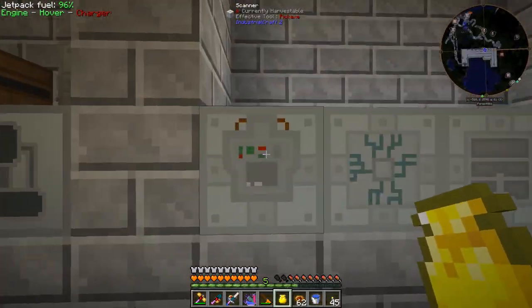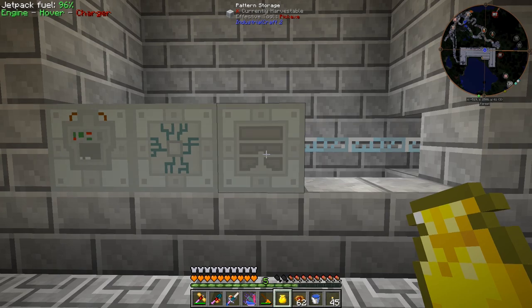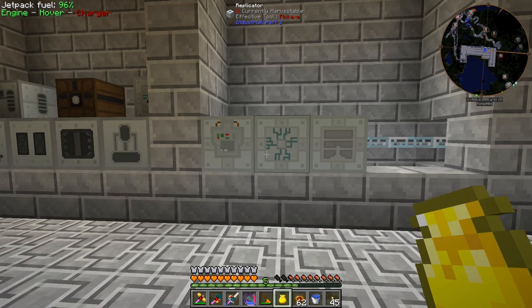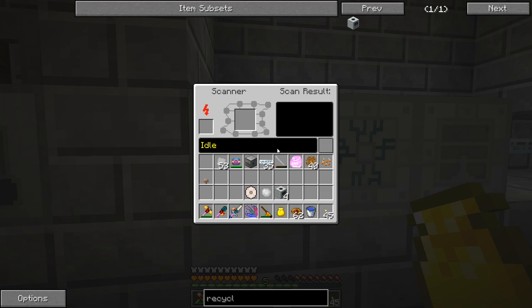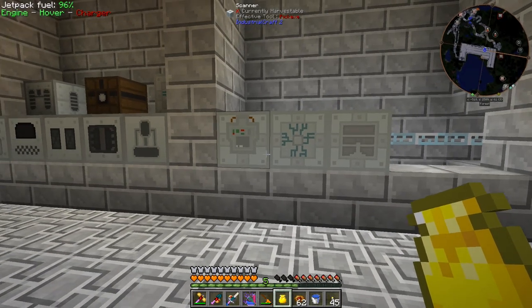I laid down our scanner and made a pattern storage, and right next to it I put a replicator because the replicator needs to read what's inside the pattern storage to know what to replicate. We can also put another replicator on the other side using the same pattern storage. We have this crystal memory and the iridium orb - we can go ahead and scan that. We put the iridium in waiting, no storage, and the empty crystal memory there. This takes a minute - we are going to lose this iridium but an image will be stored on the crystal memory and we can replicate it later with UU matter.